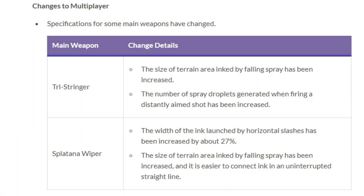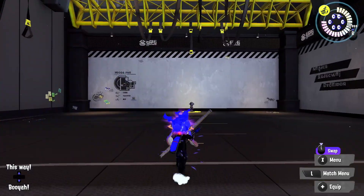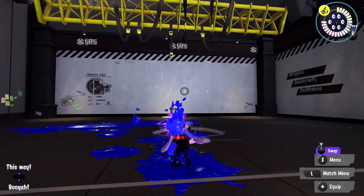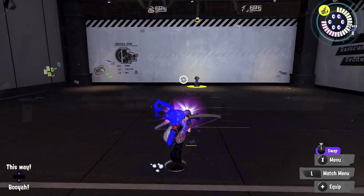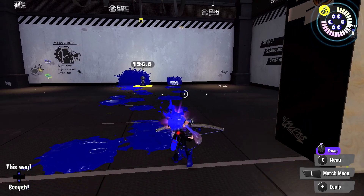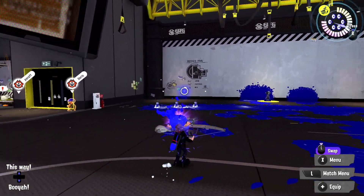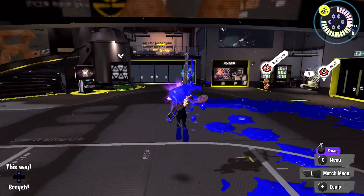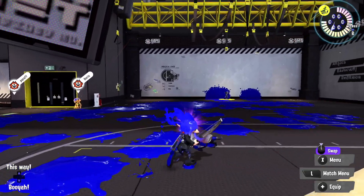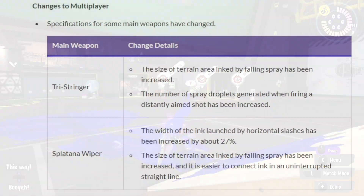Tri-Stringer: increase the size of terrain ink by falling spray and spray droplets. This was kind of the main problem with Tri-Stringer — it didn't paint very well. It was supposed to be a flexible thing in between something like Explosher and Charger, but it didn't do enough. Being able to buff the paint means it'll get better overall output, better paint for itself and its team. It's basically what it needed.